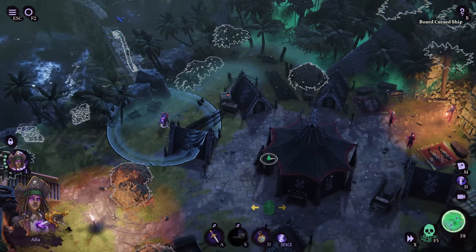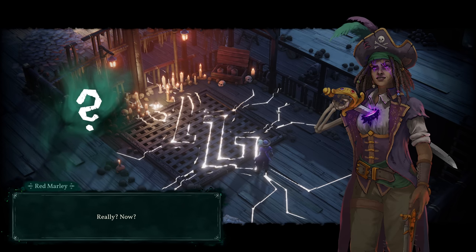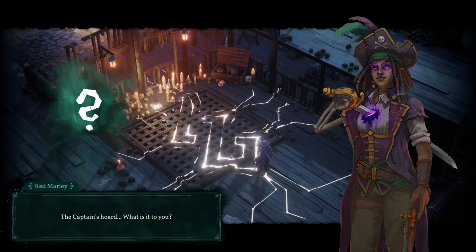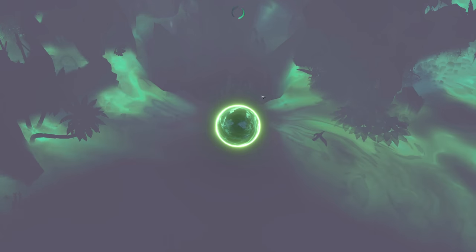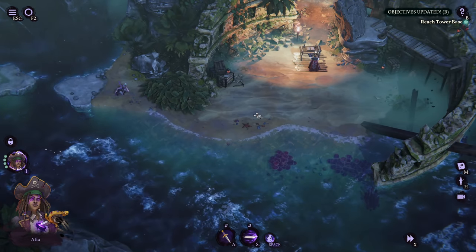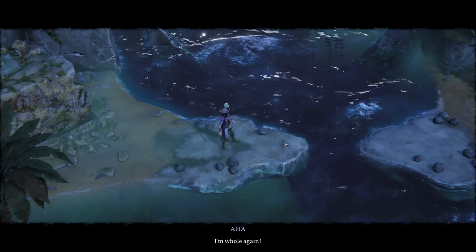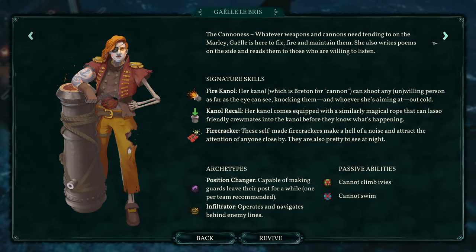The story centers on Afia Manicato, who joins the crew of the Red Marley after saving the ship from the Inquisition. The Red Marley isn't just any old ghost ship — it can manipulate time via its memories, capturing a situation and then unleashing that memory to effectively rewind time. In-game, this is basically a quick-save function, but they've tied it into the narrative. The ship recently lost her captain, Black Eye Mordecai, who hid his treasure that the Marley is now trying to recover.